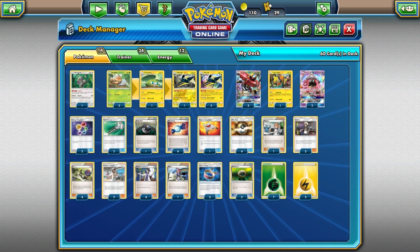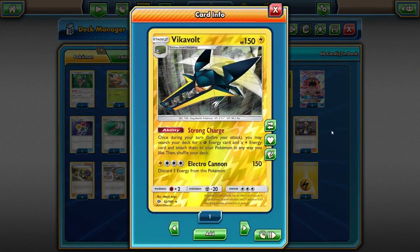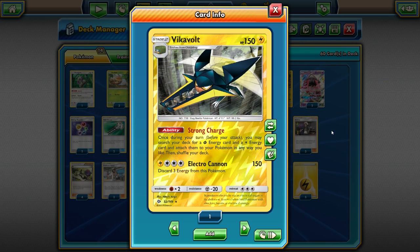If you don't know what this deck does, Vika Vault is really what makes it work. Vika Vault is a Stage Two, so it takes a little effort to get out — that's why it's a bit balanced — but this ability, Strong Charge, is really powerful. It says once during your turn you may search your deck for a Grass energy and a Lightning energy and attach it to your Pokémon in any way you like. You can put both on one Pokémon like Tapabulu, or spread them around.